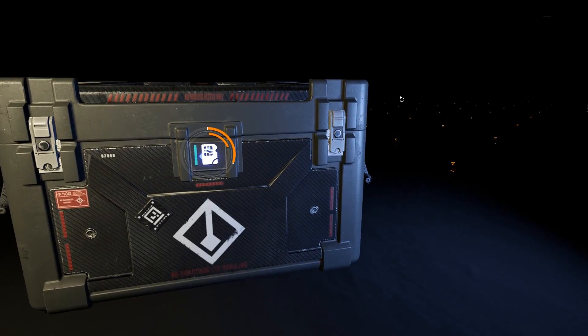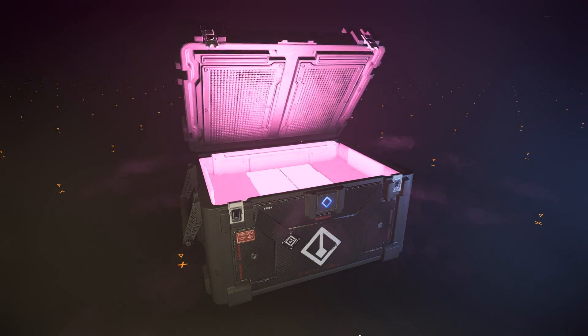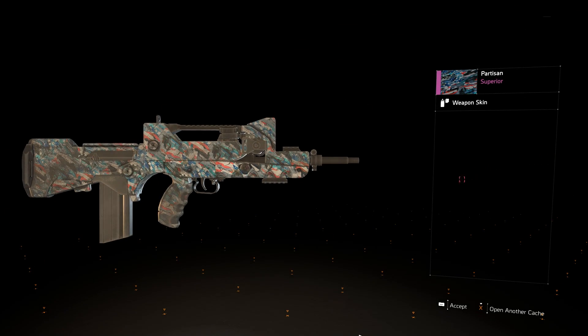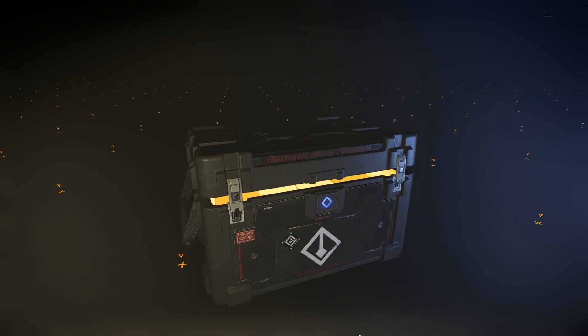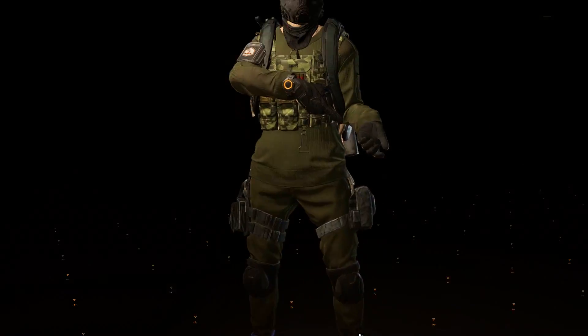Yeah, that is nice. All right, let's open up some more. Here we have an epic — looks like a weapon skin. What is this called? This is the Partisan — not bad, not bad. Hey, another legendary, let's get it! Oh, a scarf.